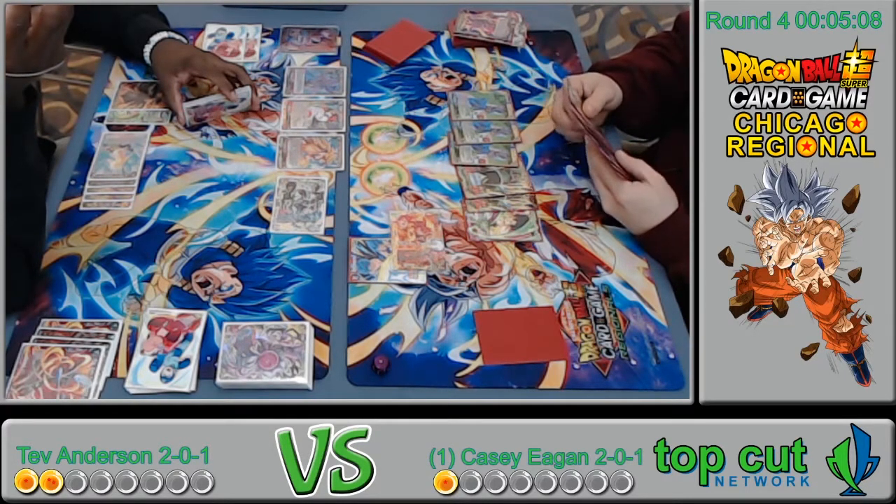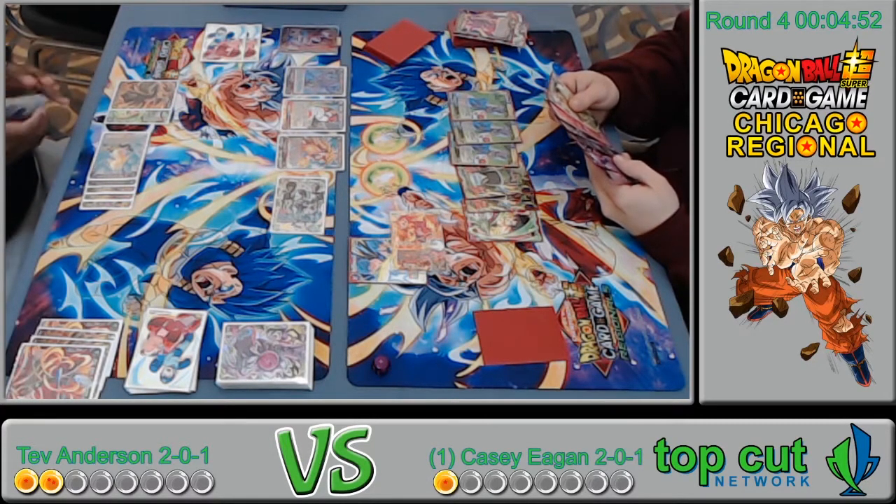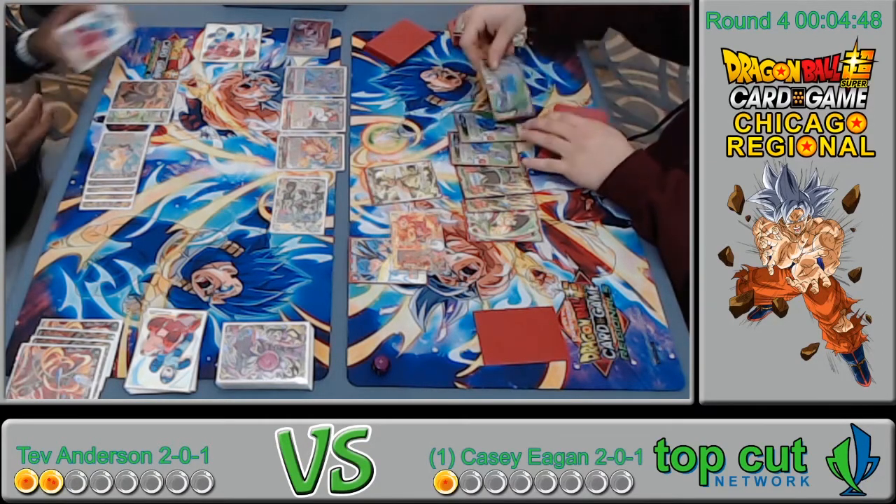I think I see a Nimbus — he got a Nimbus off his life! That's insane! Top deck god! If he attacks the leader first he's in trouble for sure. I think just swing with the Topo first or the Beerus first — and he ran right into it! Top deck god!